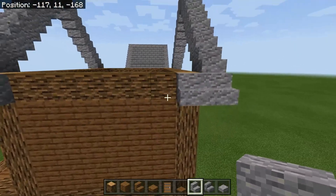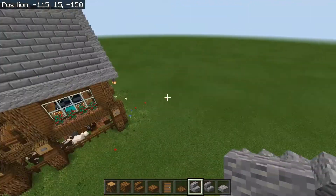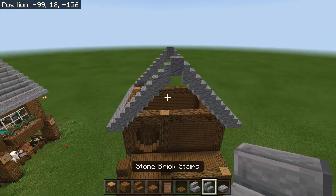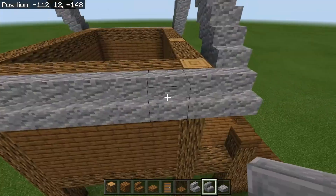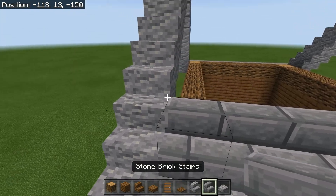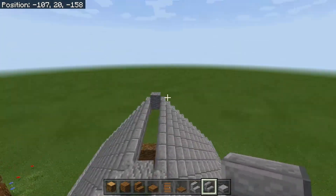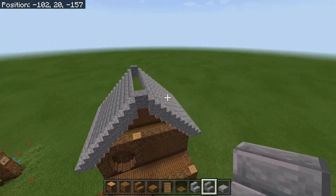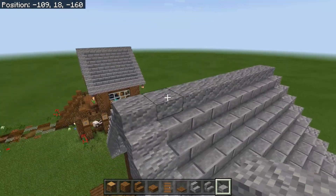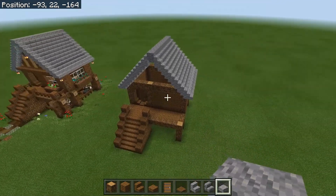Join along these two sections with more andesite stairs on both sides. Next, fill in all of the rest of the roof using stone brick stairs. Once you've done that, take the slabs and bring them all the way along so they join up on both sides. That's the roof finished.